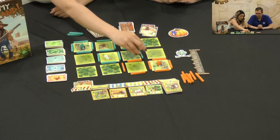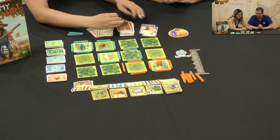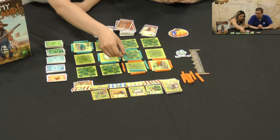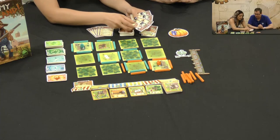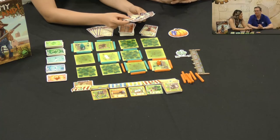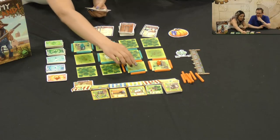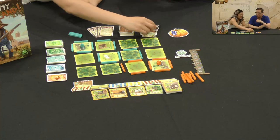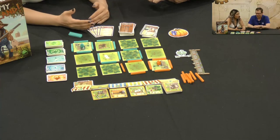Once you get closer to your opponent, they yell 'get off my land!' You can play a fence card and move a fence to try to take over their land. On these cards you'll see bullet holes at the top — you need to play a total of three bullet holes to defend and attack. So you'd discard two cards and say 'get off my land,' kick me off, I take my fences back, and you've defended. But your opponent just spent all those resources, so it's a tough choice — you're spending cards you really want to use in order to defend.